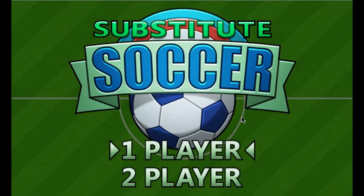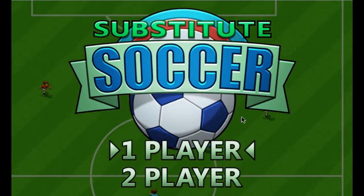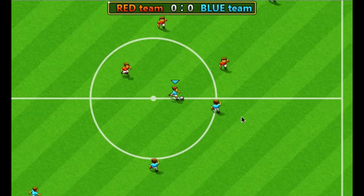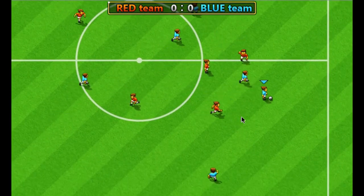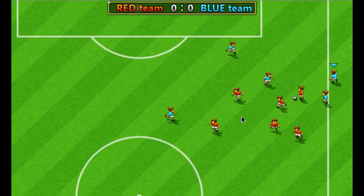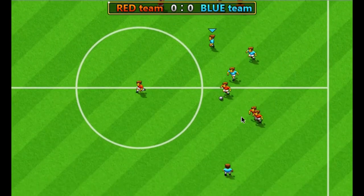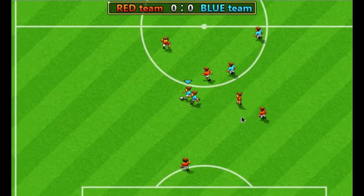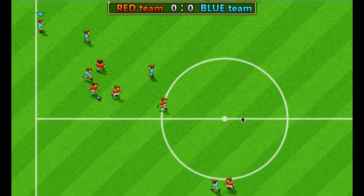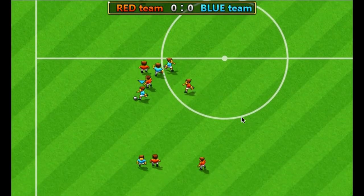I'm going to play again. I'm the blue team. Start the game by hitting the space bar. Use the arrow keys on the keyboard to move around. I'm the player with the blue arrow over my head. Whenever I have the ball — which I do now — I have the blue arrow, and I just had the ball stolen off me again.